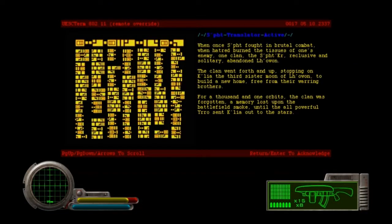Sft translator active. When one Sft fought in brutal combat, when hatred burned to the tissue of one's enemy, one clan — the Sftker — reclusive and solitary, abandoned La'Ouen. The clan went forth, stopping on Kalia, the third sister moon of La'Ouen, to build a new home free from their warring brothers. For a thousand and one orbits, the clan was forgotten, a memory lost upon the battlefield smoke, until the all-powerful Yaros sent Kalia out to the stars.